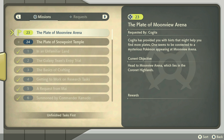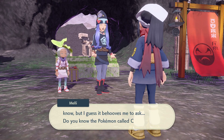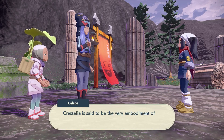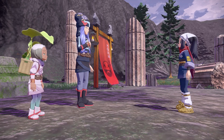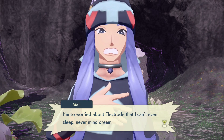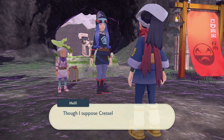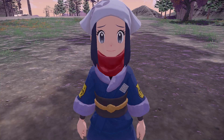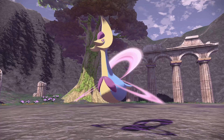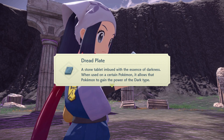Moving on to the Moonview Arena quest — that's for Cresselia. It brings you back to the Coronet Highlands, where you'll have some dialogue and then fight Cresselia. You get to dodge attacks during the encounter. They're actually talking about getting the Lunar Feathers, which is interesting — unlike in Brilliant Diamond and Shining Pearl, you don't get a Lunar Feather here. Instead, given the whole main quest is about obtaining plates, you'll get the Dread Plate from Cresselia.